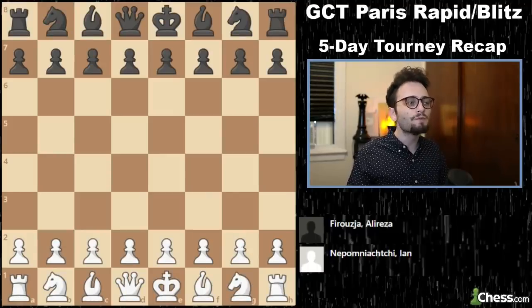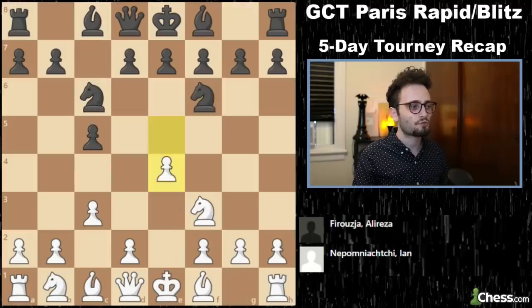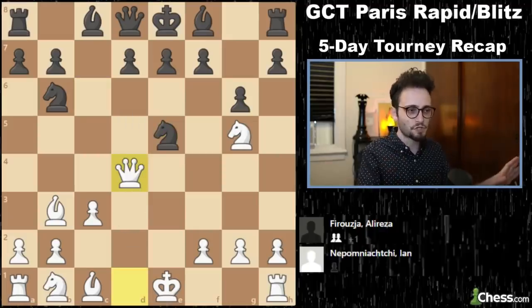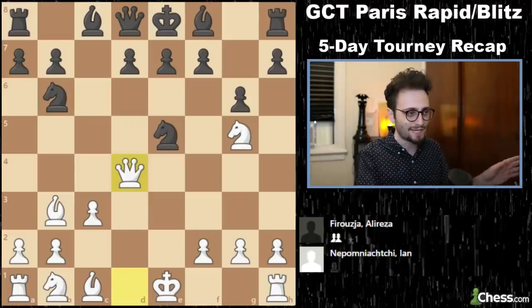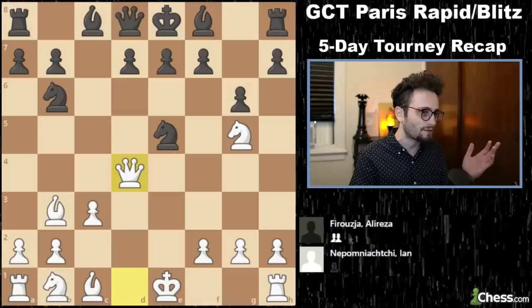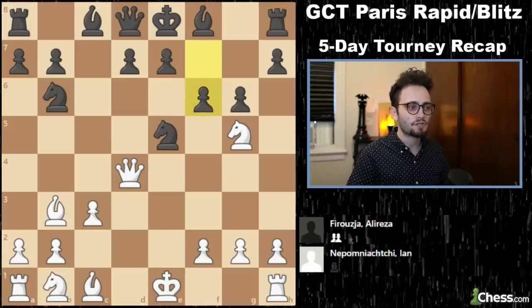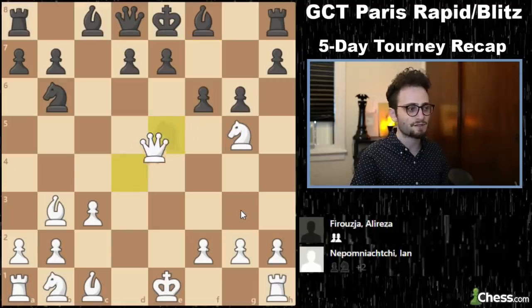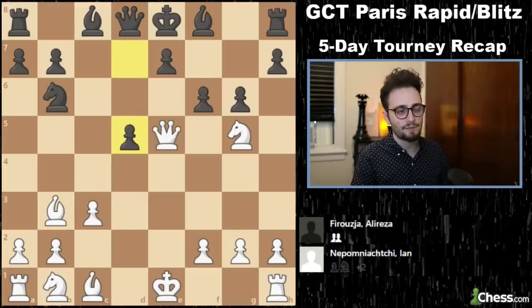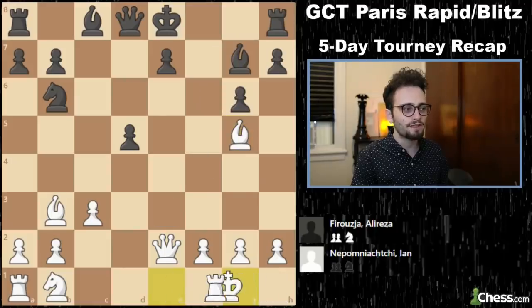There was one more game I wanted to show — Nepo versus Alireza in the blitz, part of Alireza's run. Alireza had blundered very early in the game. This is the position on move 9 — Alireza's busted. He can't guard everything. In fact, after f6, which looks like it attacks the knight and defends this knight, it doesn't because there's queen e5. And if you take, imagine if the game ended like that. So he plays d5, and Nepo was just hunting him down from the opening. Material is equal but black is grossly lagging in development, just under belligerent pressure.